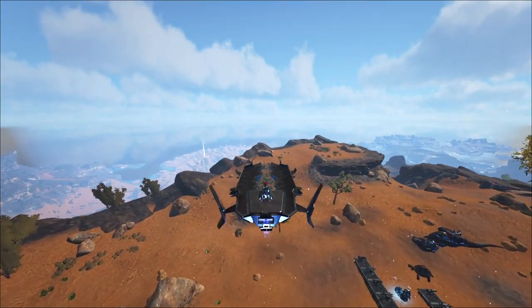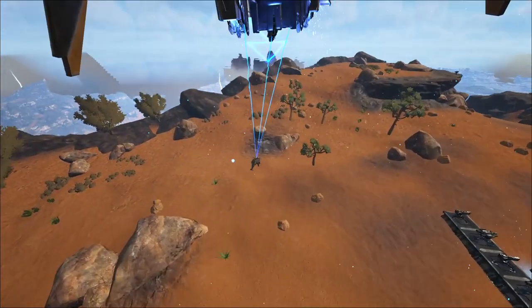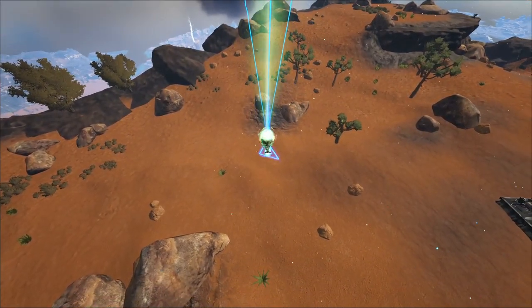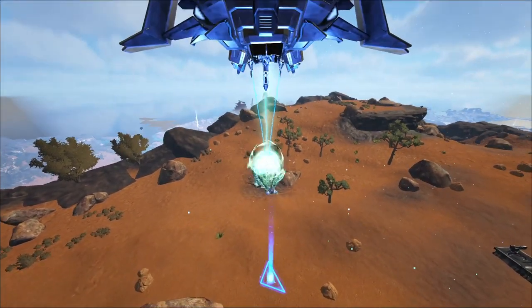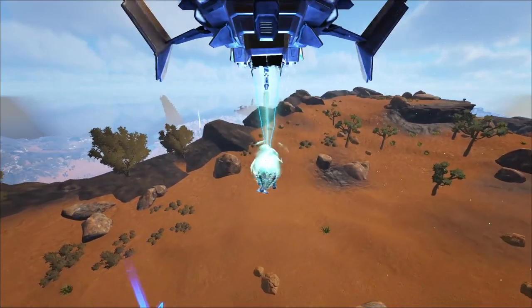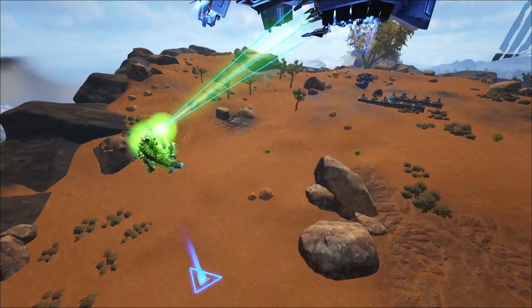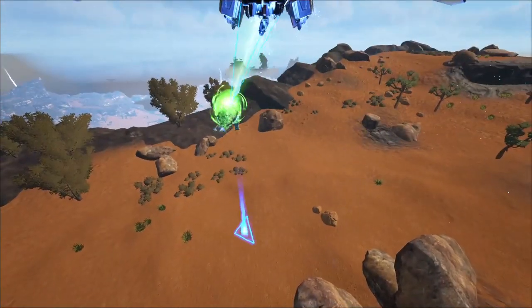I'm going to show you how to use the tractor beam. Enter tractor beam mode by right-clicking, target what you're looking at, right-click it and you can start reeling it in. Once you have it and you want to move it around, you can right-click again. And then you've switched into movement mode.